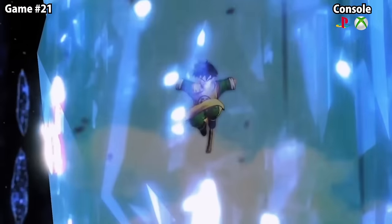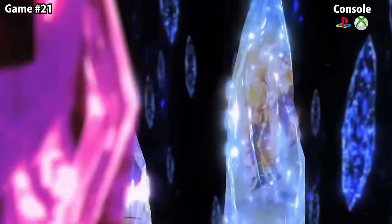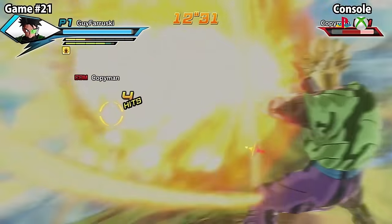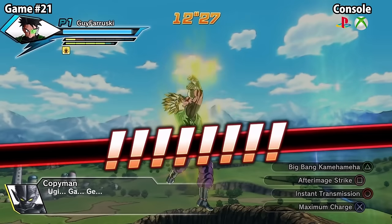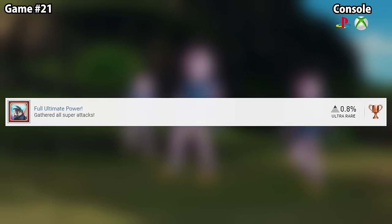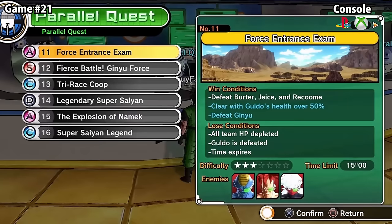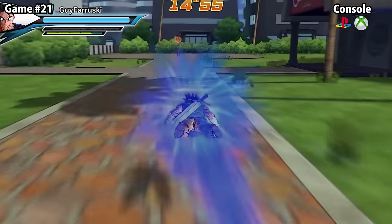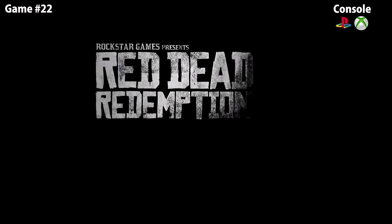Dragon Ball Xenoverse is an MMO set in the Dragon Ball universe that introduces new characters in different timelines. What isn't welcome is the RNG tied to most trophies. The worst is the Full Ultimate Power trophy — for gathering all super attacks. Super attack drops are tied to specific quests and are completely RNG, meaning you'll be grinding for hours and hours with potentially nothing to show for it.